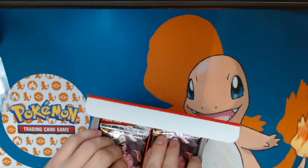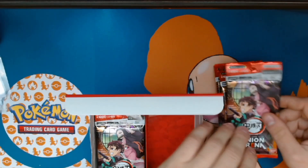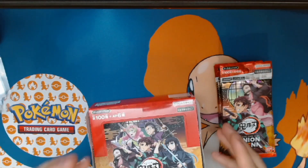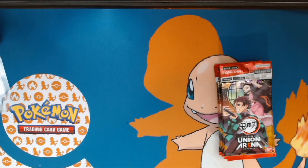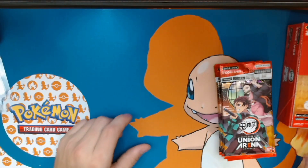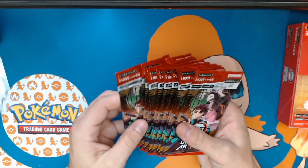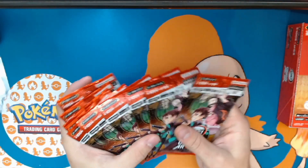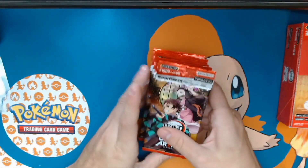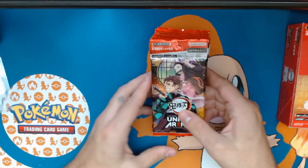Probably like 16 or something, but in this video we're gonna open half of it and you're gonna see the other half in the next video. We got a few packs on each side — one, two, three, four, five, six, seven, eight, nine, ten — so we have 20 packs in total. They're all the same design with the brother and sister on them.